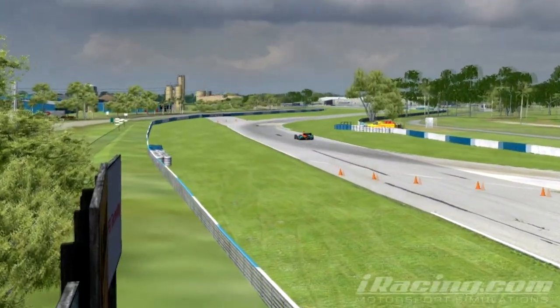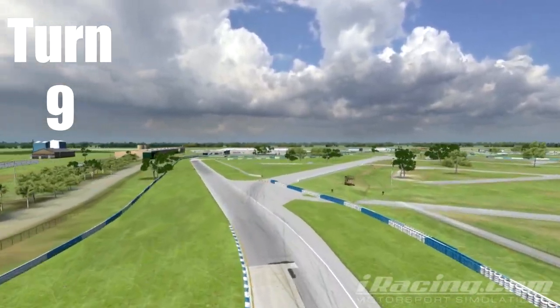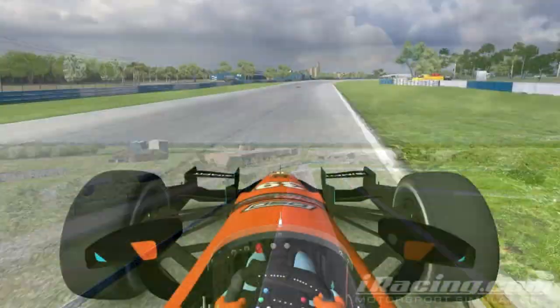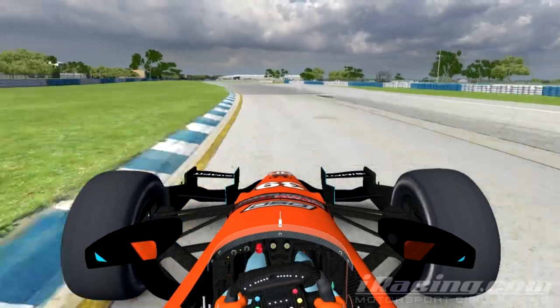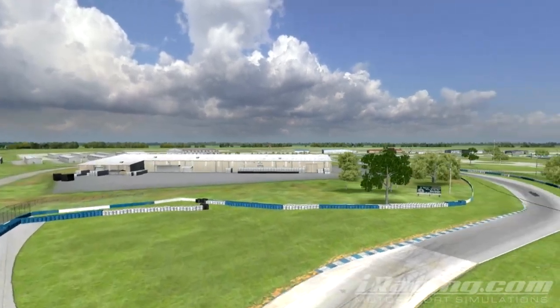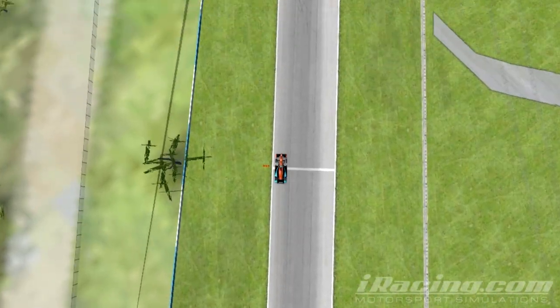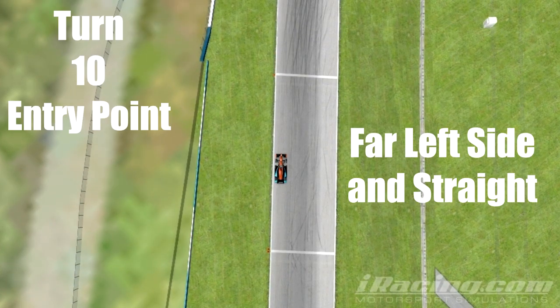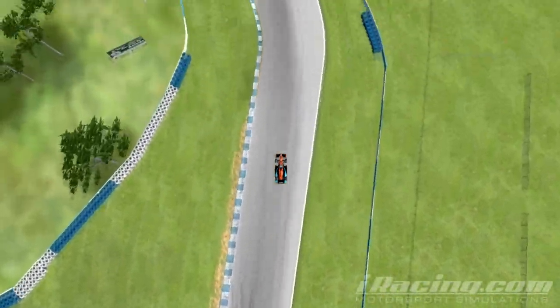Turns eight and nine are the Fangio Chicane — a right-hander followed immediately by a left. This is a very fast chicane that in most cars will be taken at full speed, and in general you want to avoid contact with the inside curbing here. We head into turn 10, Cunningham Corner, at high speed. Turn 10 is a very tight right-hander that turns about 90 degrees. It is critical to get your car to the far outside left to set up the corner, with an aggressive turn-in and making sure not to run wide, which will help set up the next critical section of the track.